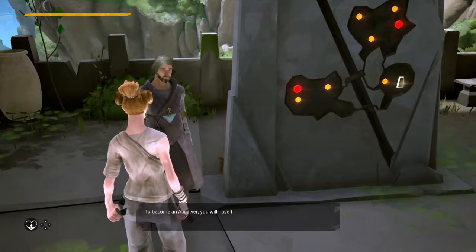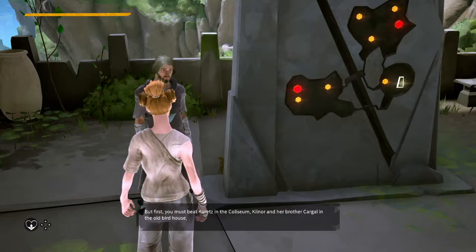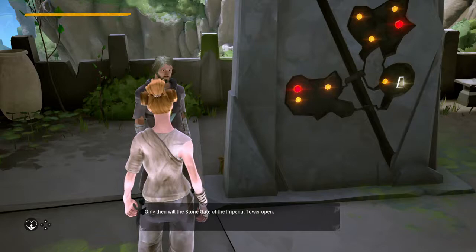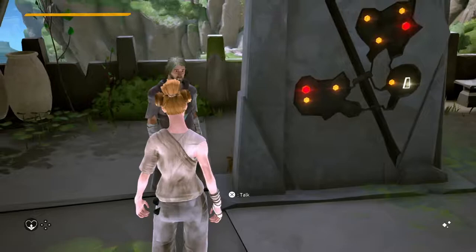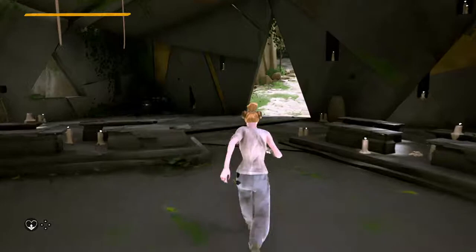To become an Absolver, you will have to prove your worth. But first you must beat somebody — a brother. Six more targets roaming the city and the forest. Only then will the stone gate of the Empire Tower open. So I have to go kill a bunch of people basically. The headstone will show you the remaining targets — beware, they will not be defeated easily. That guy is the one I have to beat up. I think that's the altar right there. Let's do this — we'll try to fight the first person.